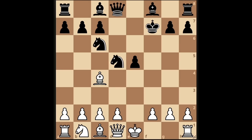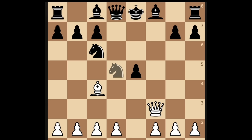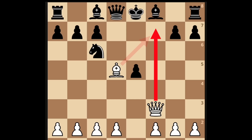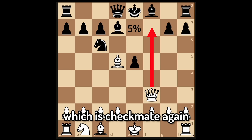Now execute your evil plan. Attack with the queen and the king goes back to e8. Now take the knight, and this would be checkmate. Next, get some tissues because this might make you cry. In the 600 to 1400 rating, 31% don't see the checkmate and play this — you just checkmate them. Another 5% play bishop to d7, which is checkmate again.